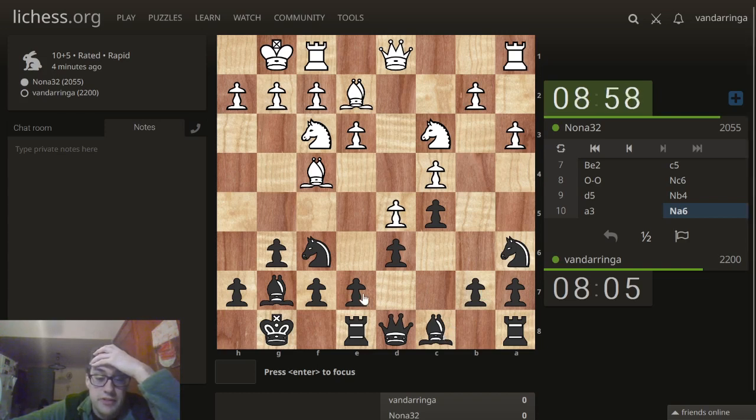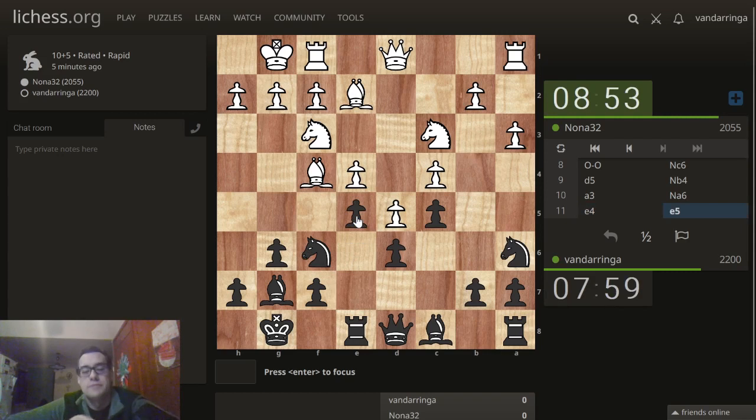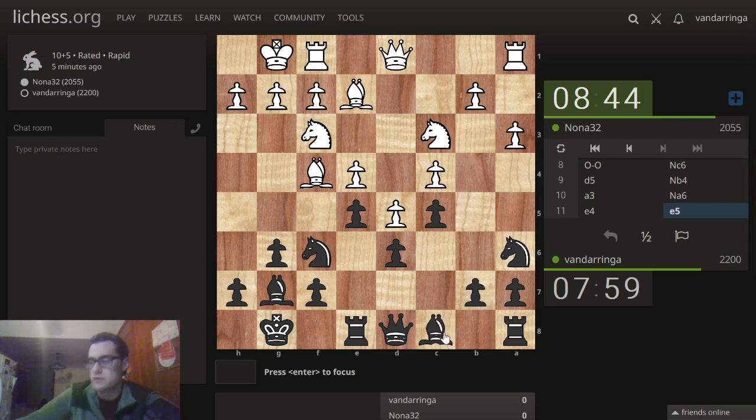I haven't played the opening the best here. Maybe e6 is my break. Bishop f5 is starting to look good — just to get a clamp down on that square. But white negates that possibility. Let's see if white wants to leave the position closed or if he's going to take en passant.